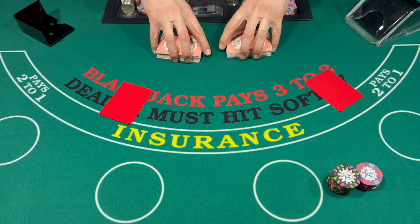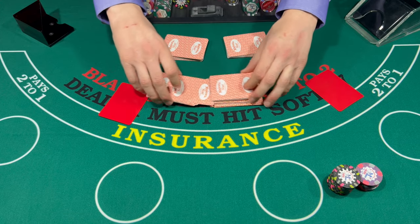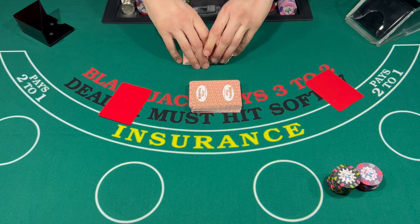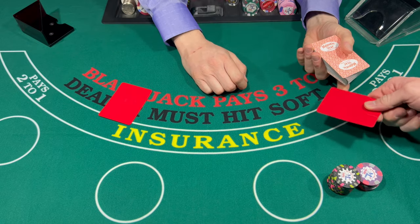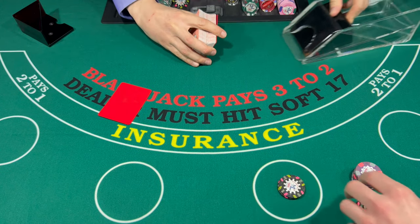Okay guys, here we are — Blackjack and More. Thank you for joining us for another fun session this evening. We're going to be playing double-deck blackjack. I'm going to be coming to the table with a $4,000 buy-in for this session. As always, the minimums will be $25 and the maximums will be $2,500 per hand. We'll start out with $200 on the first hand.